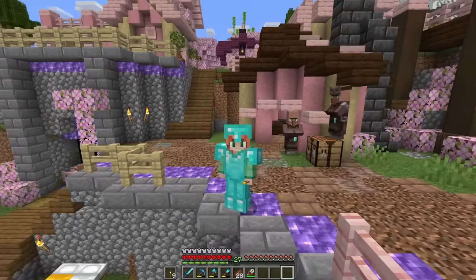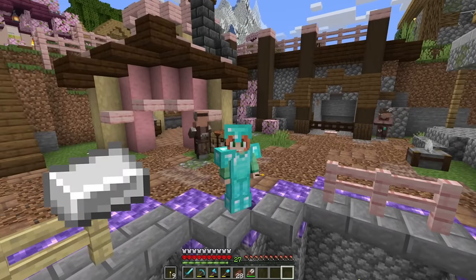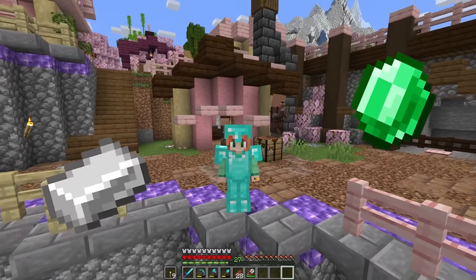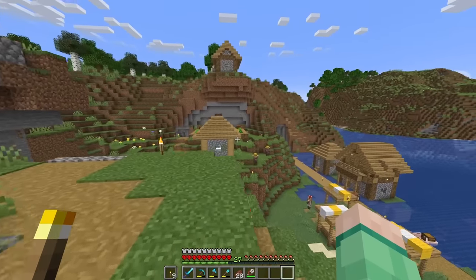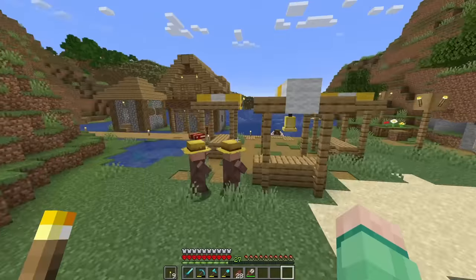I've thought about it, and here are the main two things that I need: iron and emeralds for infinite trading with the villagers. The stick trading with the Fletcher has been going well, but there's actually a bunch of farmers over here. Hello, folks!